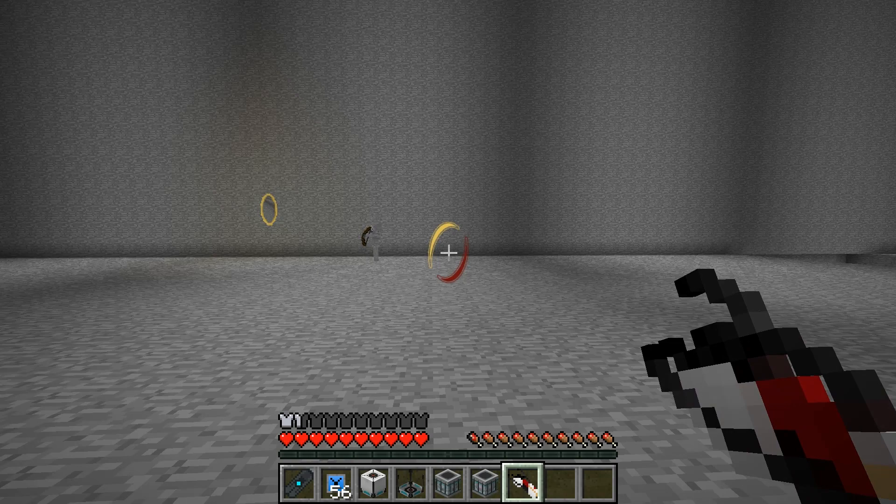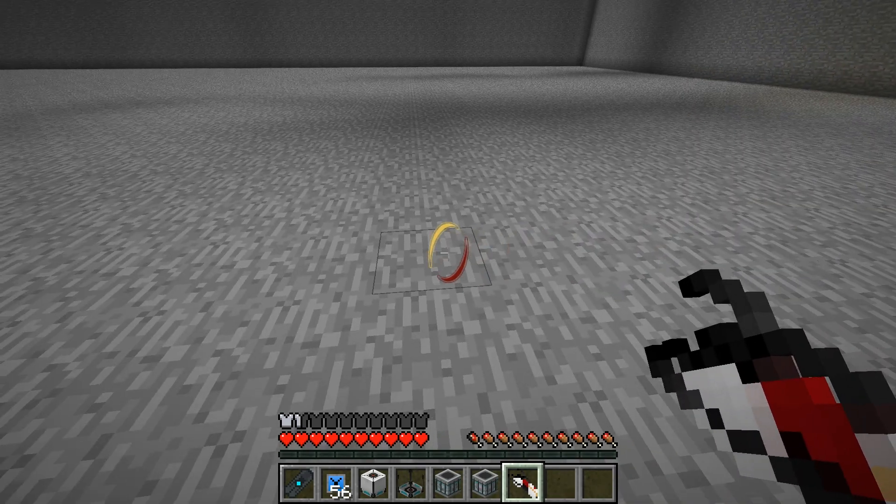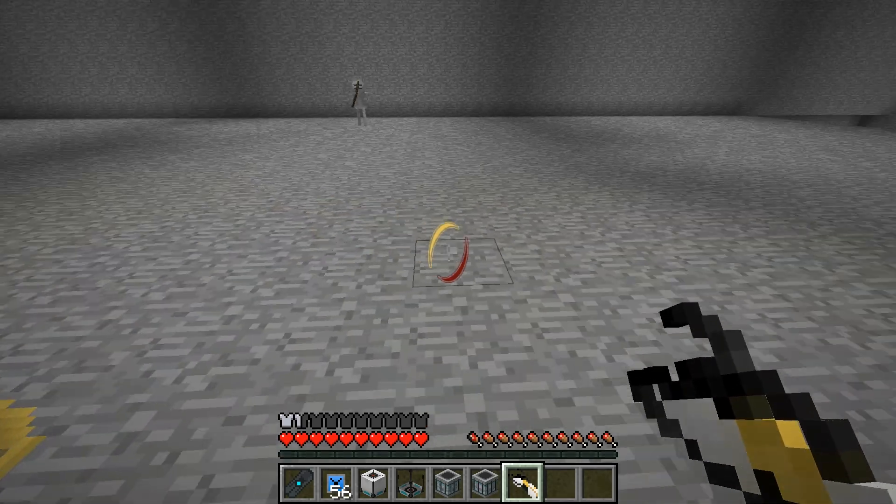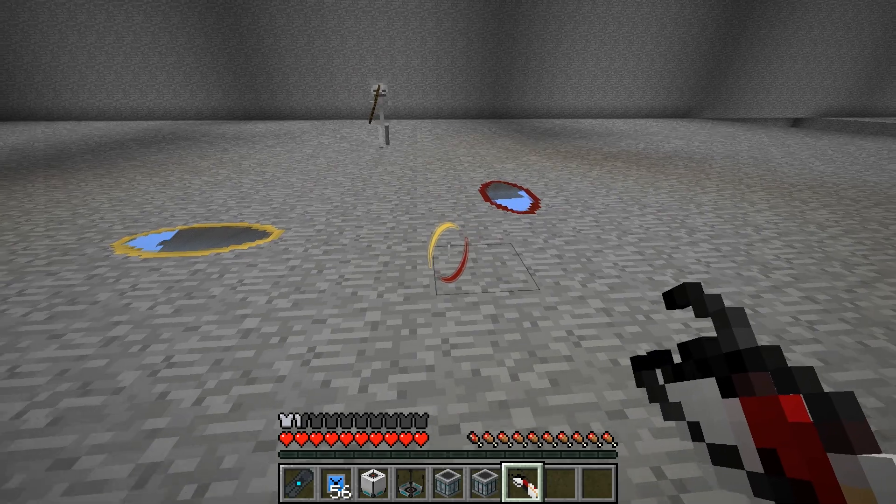The Portal Gun allows for incredibly easy transportation. You can easily just put down a portal, go off and mine, and as soon as you want to go back just place down a portal on the wall you're on and you'll be instantly transported back home.